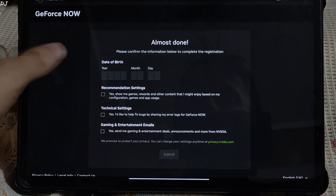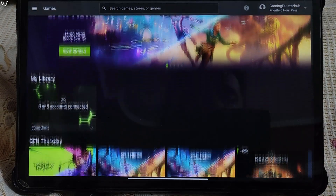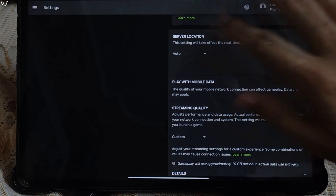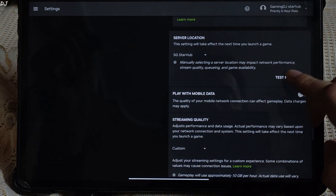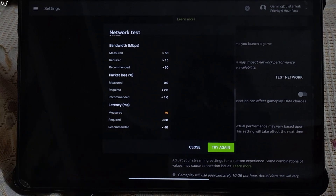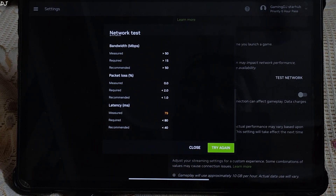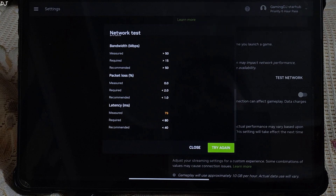I need to fill in some optional settings details. We are in — Priority 6-hour pass. Let me show you the stream settings. Server location: only one option, SG Starhub. Let's test the network first. The result: measured bandwidth higher than 50 Mbps. The main parameter is latency — it's around 79 milliseconds. Not bad. For single-player games, latency should not be higher than 80 milliseconds. For online games, it should not be higher than 40 milliseconds, otherwise input delay will become noticeable.